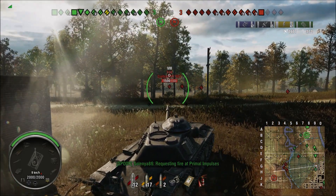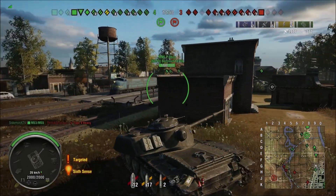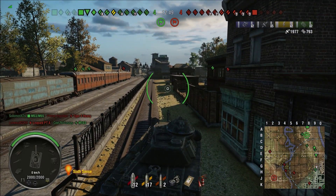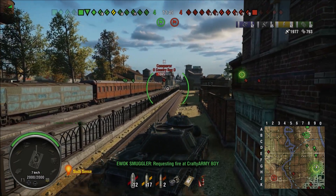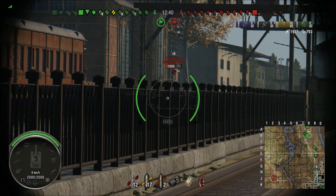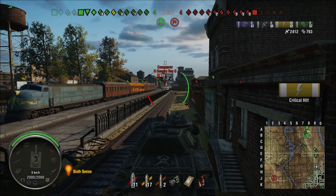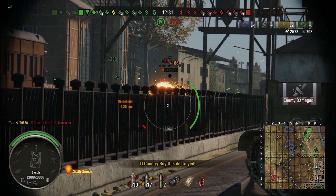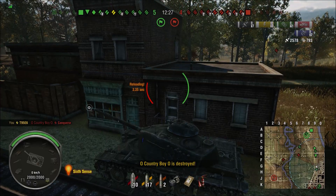We're going to overextend a little bit here, looking for shots, then scoot back behind this building. As you noticed, we're winning the zero line. Once we win that area, the opposition is going to push back. We have extra shots of damage on this guy. Now if you have to run from this position, you'll need to turn left, go around the train on the left-hand side, and go in between the buildings.